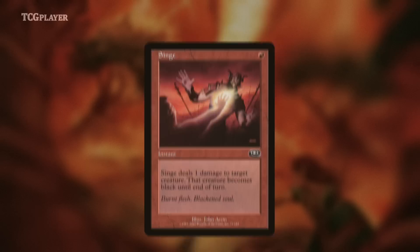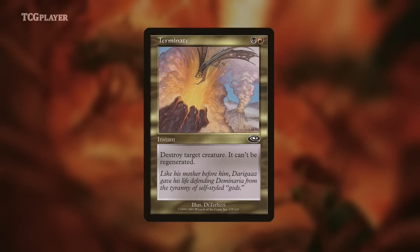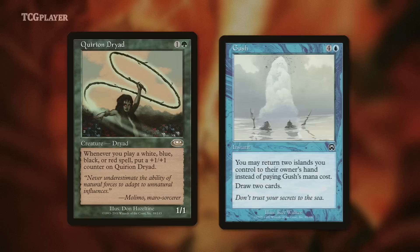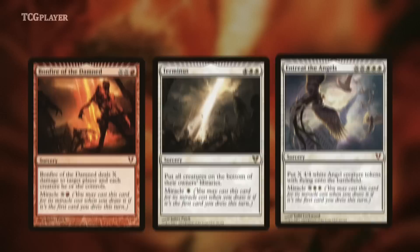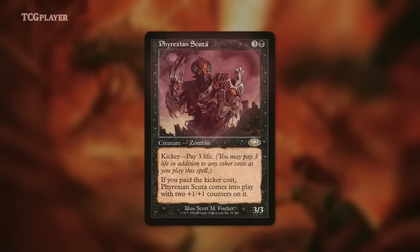Meddling Mage isn't known for its tournament pedigree, but it's currently dominating Modern as the part of the Humans deck that makes it good against combo. Terminate also sees play in Modern, albeit in Jund, which we all know isn't a real deck anymore, no matter how badly you want it to be. When Planeshift first came out, Quirion Dryad was busted in Extended — a format that was kind of like how Legacy is now but doesn't really exist anymore — and Vintage. There weren't enough cheap card draw spells and reliable mana fixing to make the card very good in Standard, but Quirion Dryad alongside Gushes fueled by Tropical Islands made for big creatures really quickly. Quirion Dryad decks went by the moniker Miracle Grow back in the day. The Planeshift card I've probably cast the most personally is Phyrexian Scuta. It's like Juzam Djinn but easier to cast and its drawback is up front. Phyrexian Scuta is awesome — Scuta never let me down. He's my best friend.